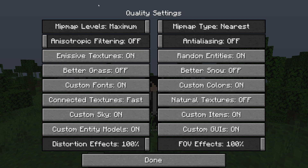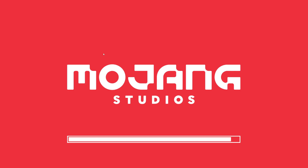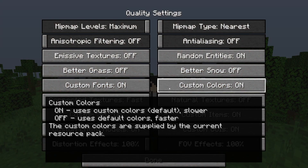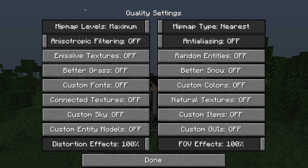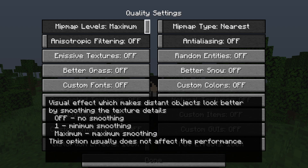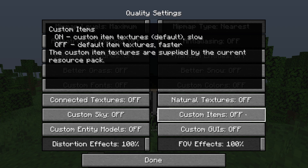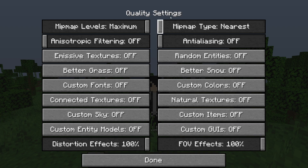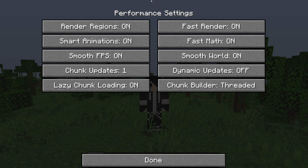Next, go to Quality. You can change all of these settings — for example, Emissive Textures can be turned Off and that's going to be a lot faster. Some of these settings will cause Minecraft to quickly reload. I've turned a lot of these Off, but not all of them affect performance — for example, hovering over Mipmap Levels says it usually does not affect performance, so there's no point changing it. However, hovering over Custom Items shows that turning it Off makes the game run faster. Check each one by hovering over it.